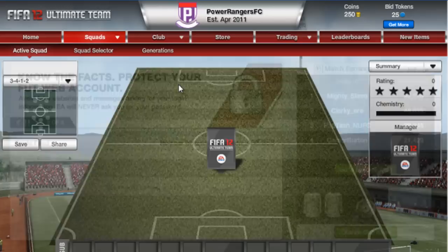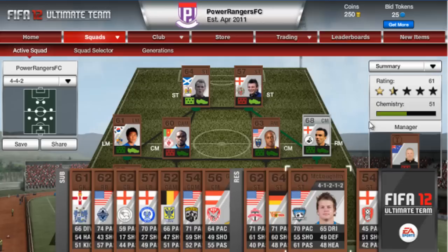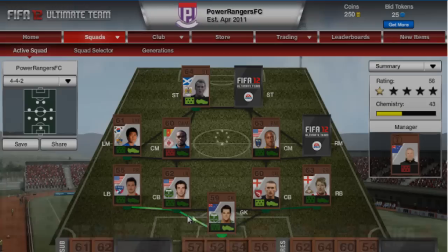We've got 250 coins to start with and I'm going to be showing you some techniques as I go along. As you can see I've got my new team and 250 coins, that's all I have. Actually that's not that bad - 51 chemistry to start off with. So we're going to send all these to the trade pile.